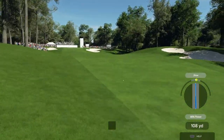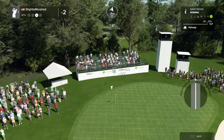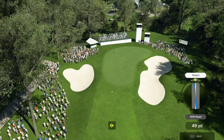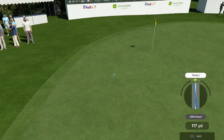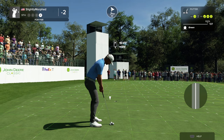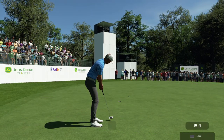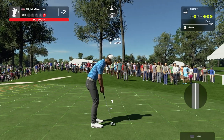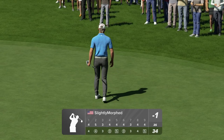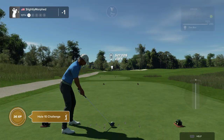Back in the fairway, back on course. I pulled it but hit it perfect. One of the things I hated the most about 2K21 — they had no punch shot. It made no sense. To lessen the loft you could never lessen it enough for it to be a punch, so if you were in trees you were just gonna hit the trees — there was nothing you could do about it.